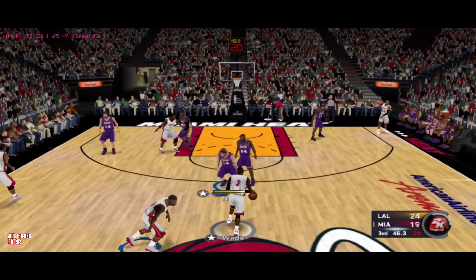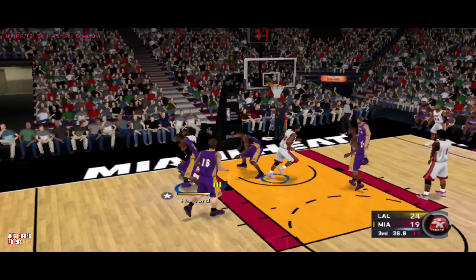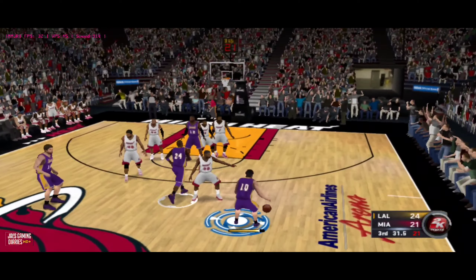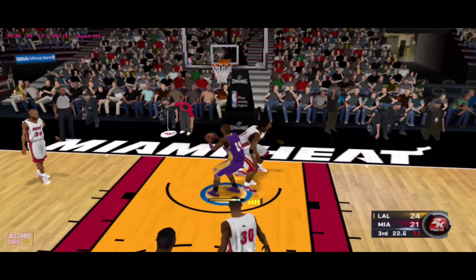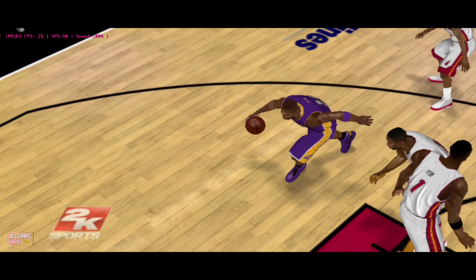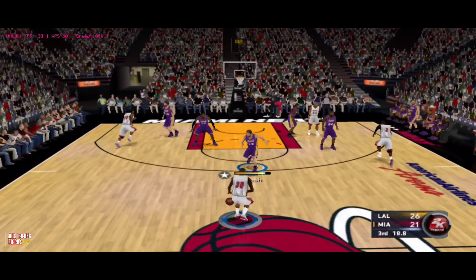The Heat trail by five. Here's Wade — he's got six, Gasol covering. Baseline jumper — Wade gets the bucket, eight points for him. Here's Nash, three-point lead. It's Kobe Bryant on the way — Wade is coming — and the dunk by Kobe. That was the old matador defense right there. The defenders need to show some determination. So it's Miami — it's a five-point game.